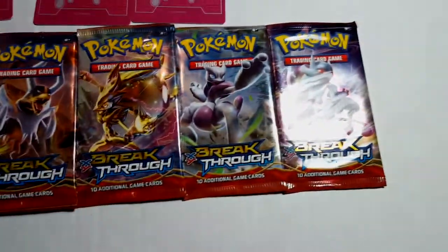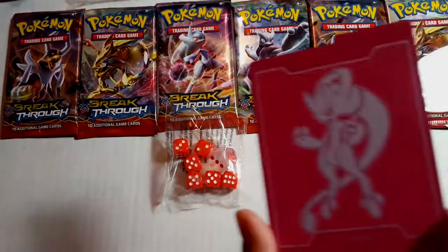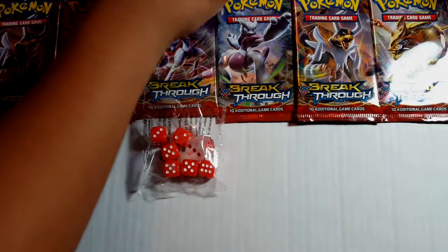And then we got files — like folders — so you can separate them. And then coins. And then energy cards. We got some dice. And then we got these files, like in your book, so you can separate them. You get four files.